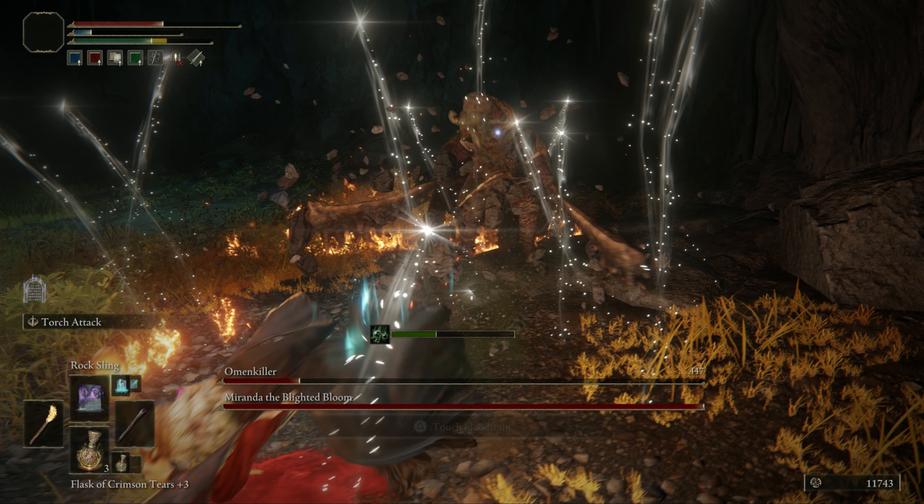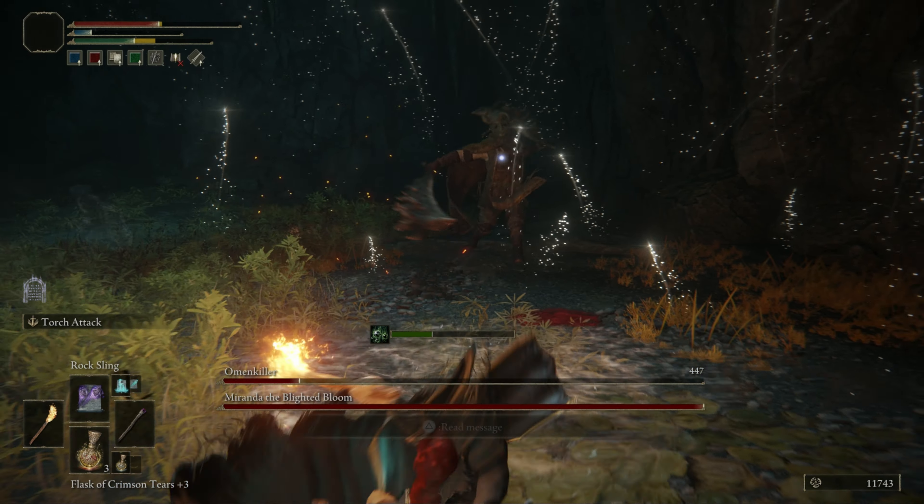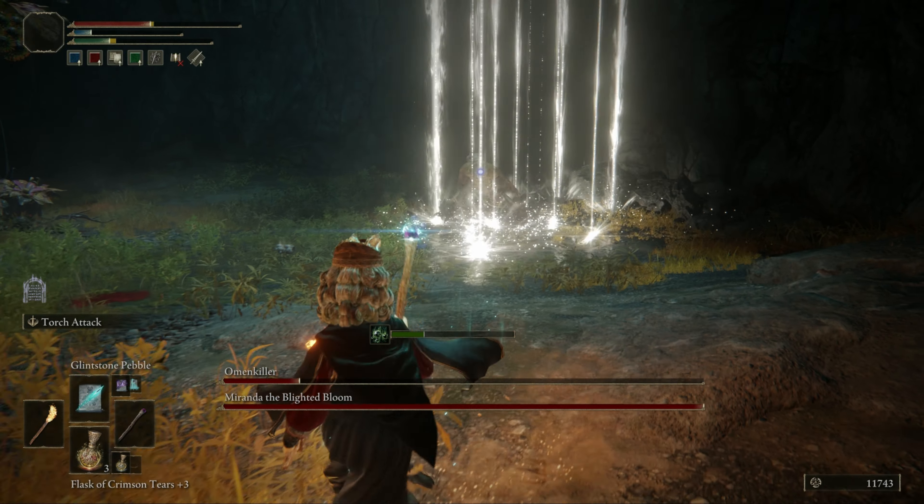Now we see the sparks rising up from the floor. This is an indicator for the plant using a beam attack in the area the sparks spawned in — move out of this area immediately.